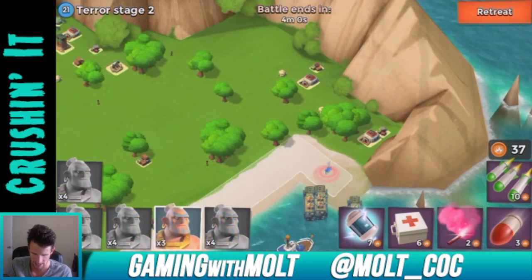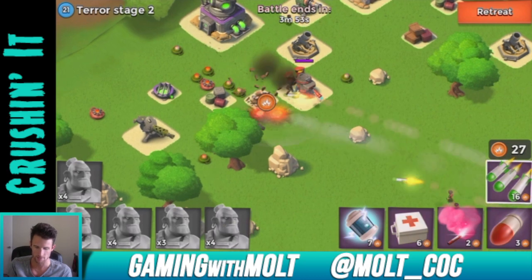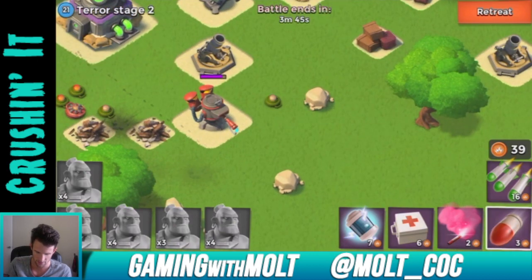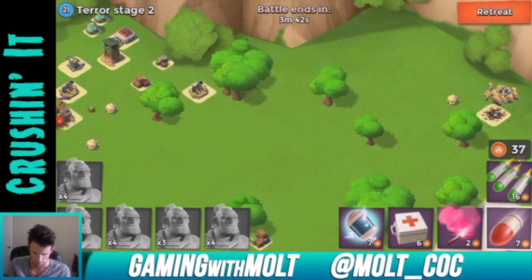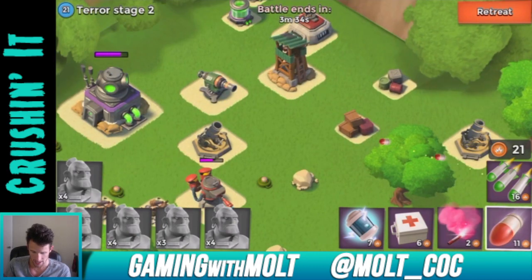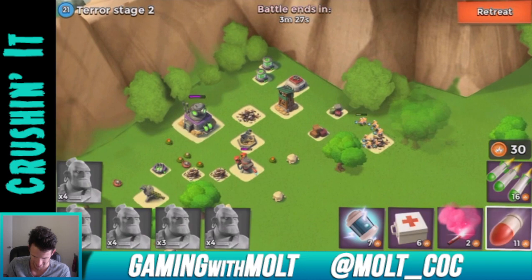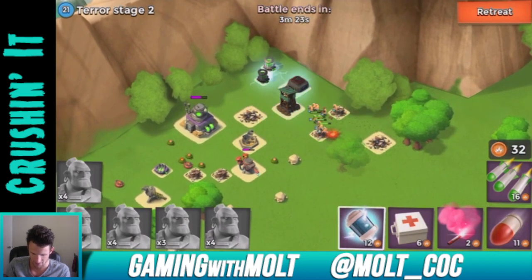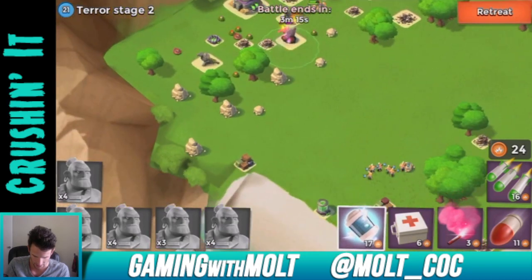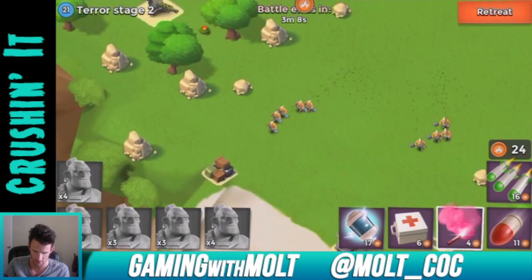Let's go ahead and attack from over here so we can get all these extra points. We really want to take out all of these, which will just give us extra points to use. We definitely want to take out this freaking flamethrower because those suck. Everybody's heading over there. They're going to head straight for that mortar, and we need to take out that cannon right there.